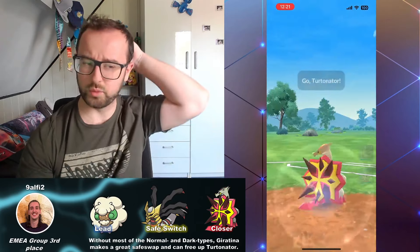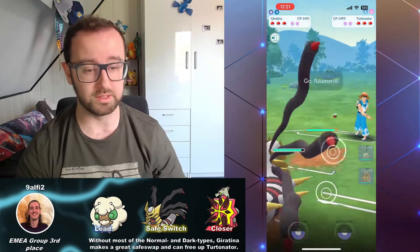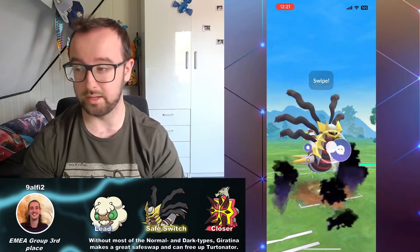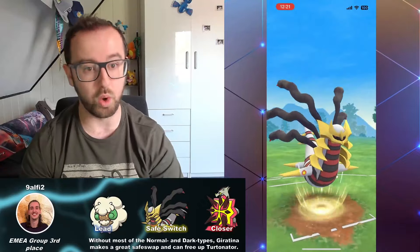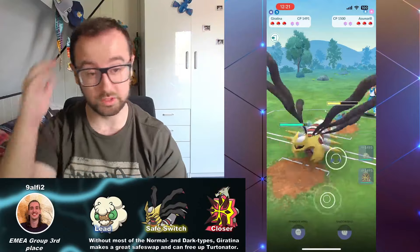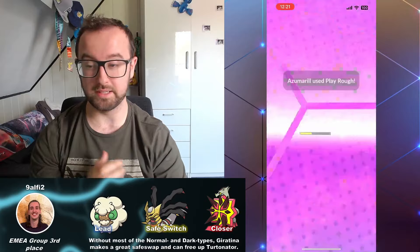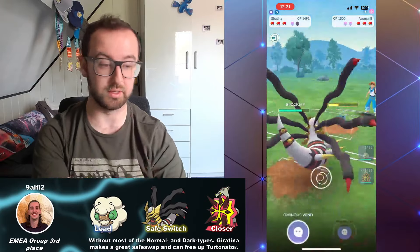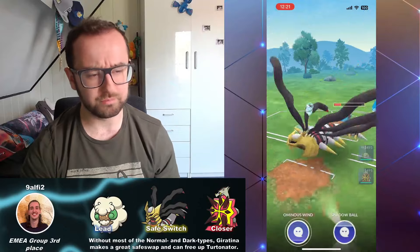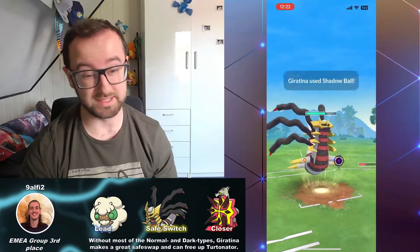Giratina is a great safe switch, and I'll have to use it here too. This is a Dragon, but it's also a Fire-type, so I gotta get out. You'll see that if their best answer is Azumarill, it clears up the Turtonator in the back — this walls Turtonator. It's not even a bad matchup with shield advantage. The fact that most Azumarill don't run Ice Beam in this meta makes Giratina incredibly good here. I feel like the Shadow Claws add up more than they usually do, but you'll see that in the two-shield, I can basically farm this down.